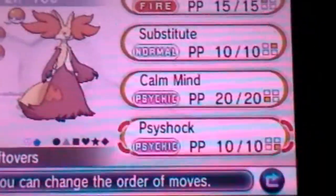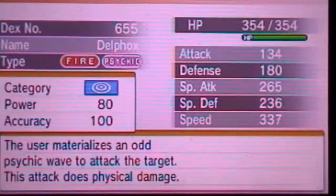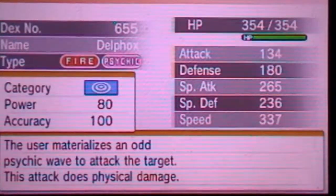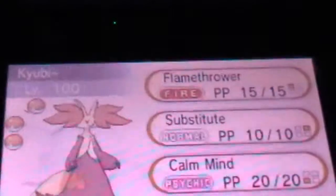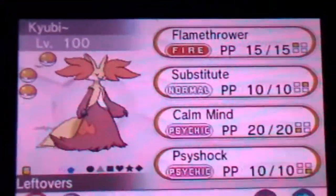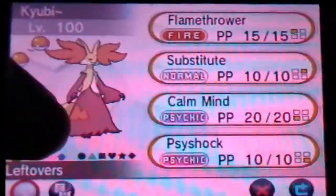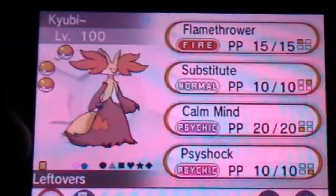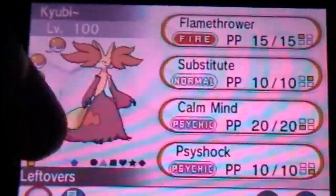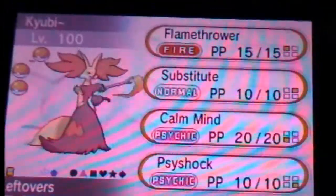You have Flamethrower for Steel types, Bugs, and all that. Psyshock is for things you want to hit on the physical side after setting up Calm Minds. Don't forget you have things like Blissey that might want to wall you — after a Calm Mind or two you'll be doing a lot more damage to it. It doesn't hurt to have Psyshock over Psybeam. Not to mention, you might have other things trying to set up Calm Minds as well, so you can override them with Psyshock.